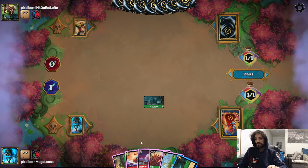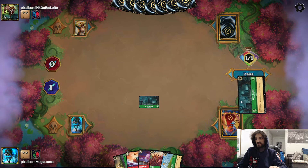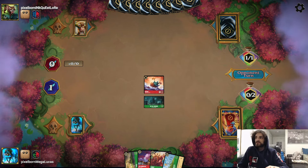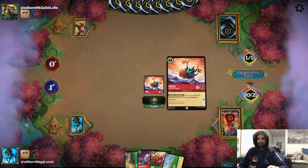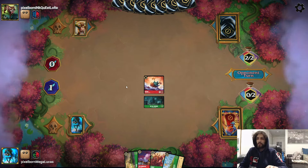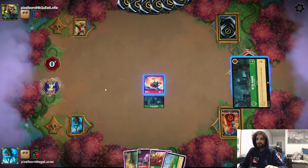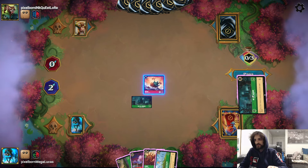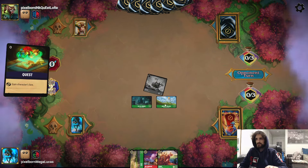Turn two, we could drop a Heihei or another Deville Manor, but it's better to use all ink efficiently. We ink a Deville Manor and play Heihei - it's a 3-2 for two, inkable, and once per turn when it moves to a location the opponent loses lore. We have a location out so it only costs one to move to Deville Manor. The opponent plays Cruella's Estate and One Jump Ahead.